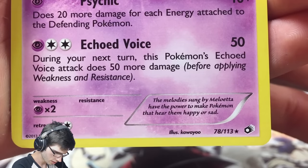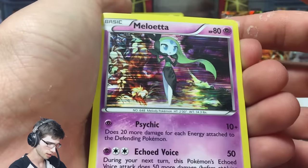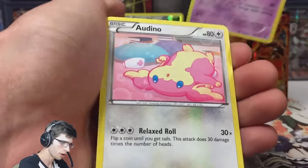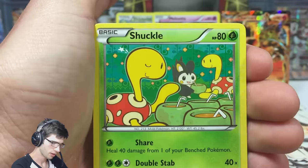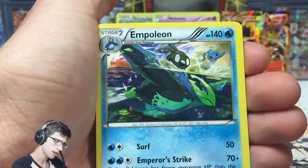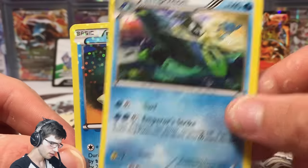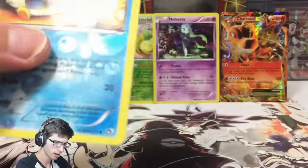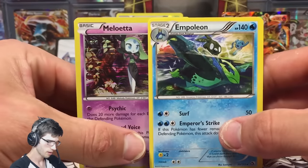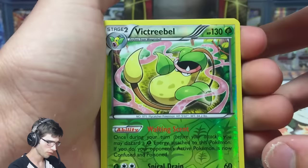We got a Meloetta holo which is pretty nice — it has Psychic and Echoed Voice, number 78 out of 113. I love the plasma-lining holo, that looks pretty sweet. Then we got an Oddish from the Radiant Collection — you can see the starry shine on cam. We also got a Shuckle uncommon, a Gothorita, and Empoleon as our rare from the pack with Surf and Emperor's Strike. Then a Piplup uncommon Radiant Collection holo. We didn't get an EX from the Radiant Collection side, but we did scoop the double rare with the Meloetta and Empoleon.